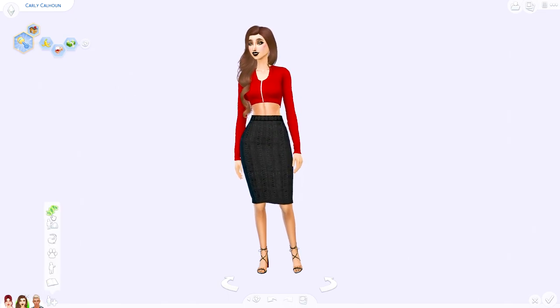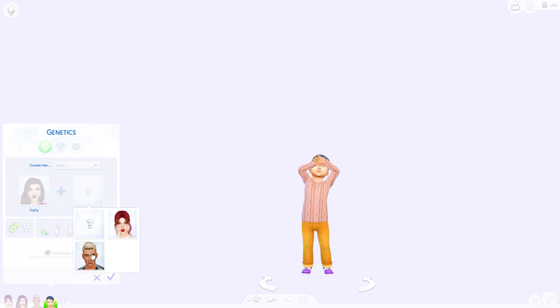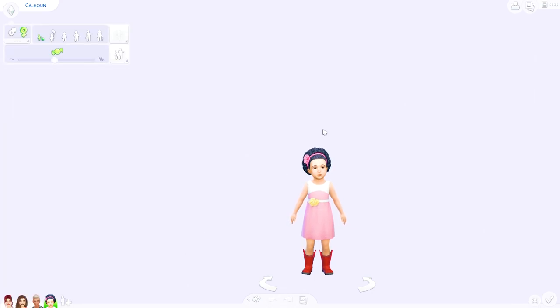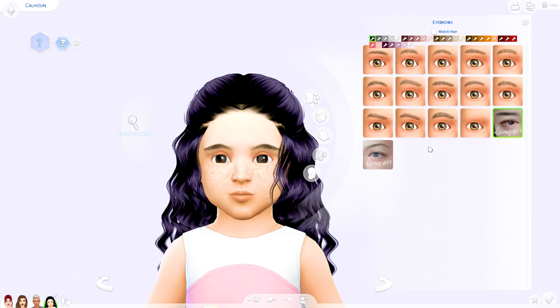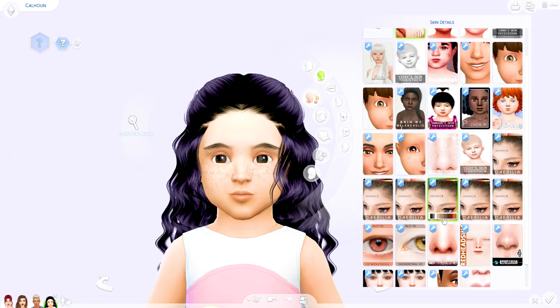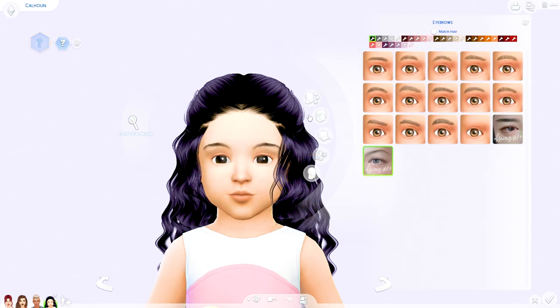Next I want to show toddler sliders. I'm going to play with genetics and make a little toddler. If you go to the body panel in CAS and click on the body presets, you'll see a slider to make your toddlers bigger or smaller — she can be itty bitty or a lot bigger. This is mostly for picture-taking purposes, which I'll demonstrate in game in a moment.